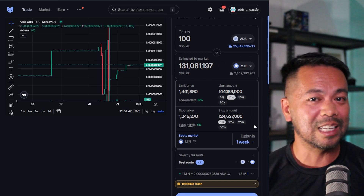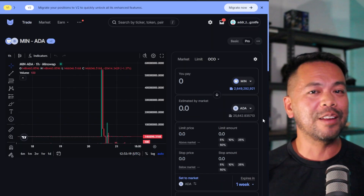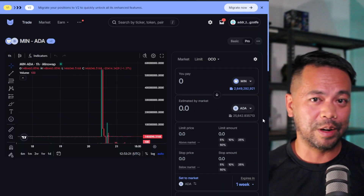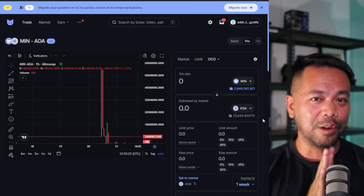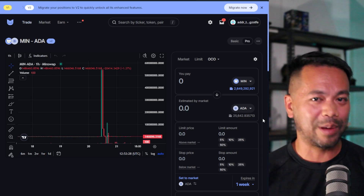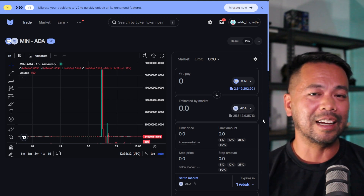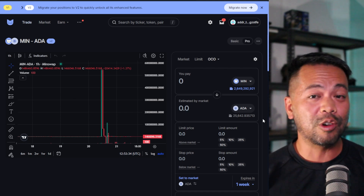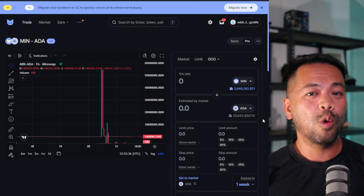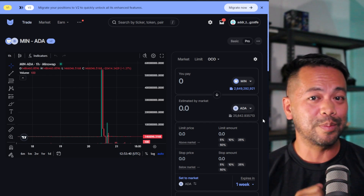The upgraded MinSwap V2 is written with Aiken, which allows for a much smaller smart contract size so they can pack in a lot more functionality. One of those features is routing, which allows you to trade from one token to another even when there is no direct liquidity pool for those two particular pairs.